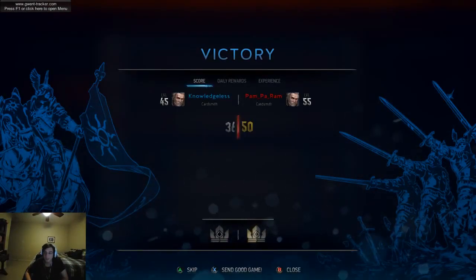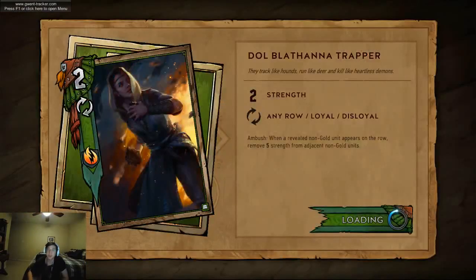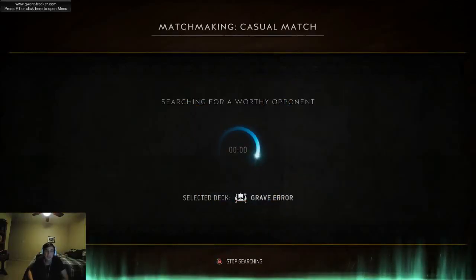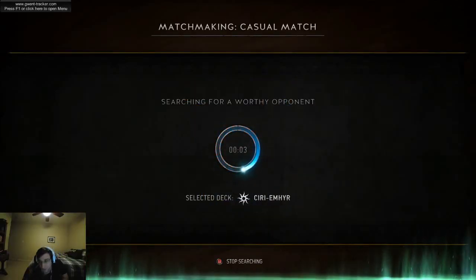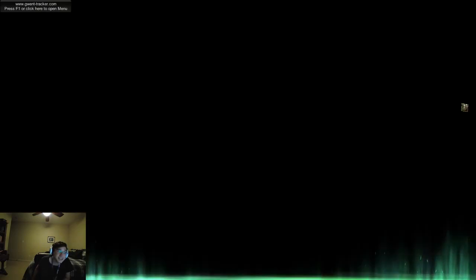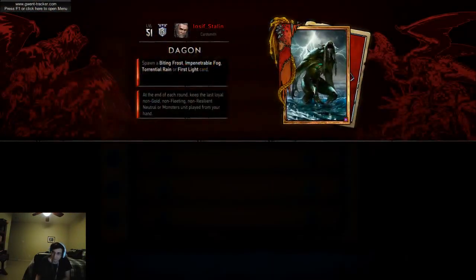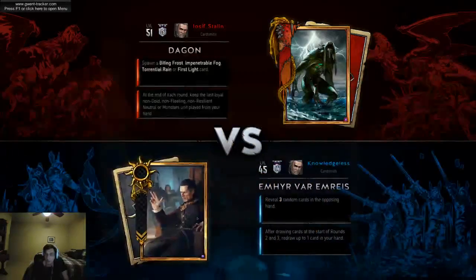Oh, that was a good game. I was really worried because I misplayed that second round. One of the rules against ScoiaTal is that you never lose the first round usually — they'll take advantage of you. They always do. Fake Ciri won the day. We didn't get to play regular Ciri, but we got to see Ciri Dash twice. I find that Stefan's not getting me a lot of value because the card I want is always at the top of my deck, so it ends up not panning out the way I want.